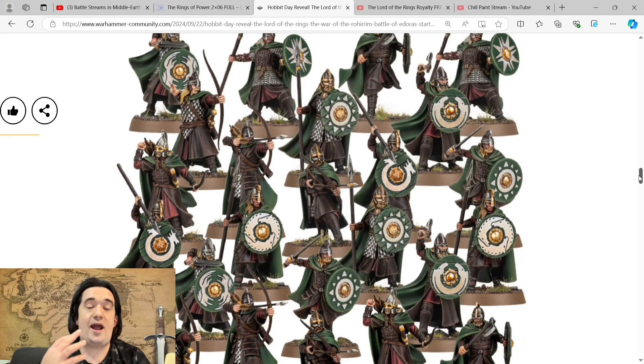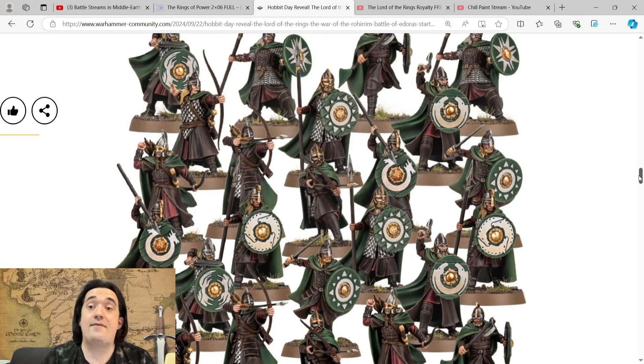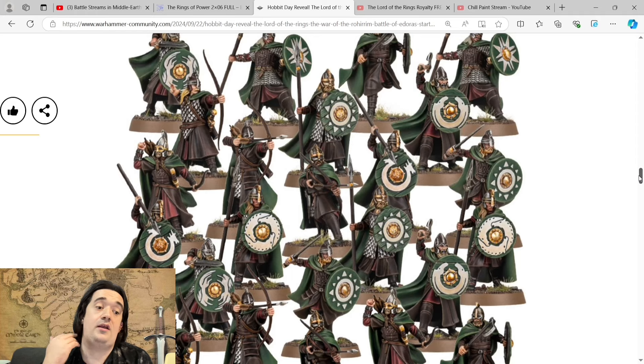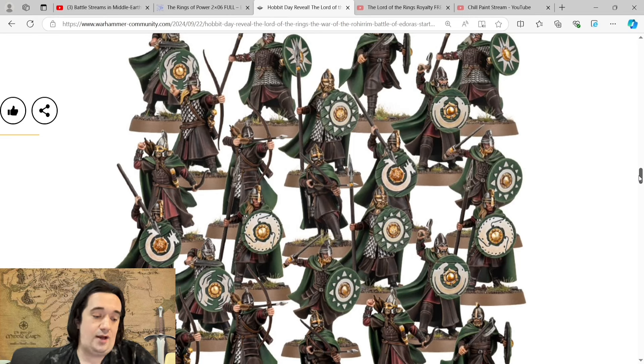They will fit alongside your old sculpts. Obviously they're going to look a lot better, but that doesn't mean they're going to be proportionately bigger. Some people have also asked about the base sizes — are they going to be increased to 28mm or even 32mm? They have not. All the foot models in the starter set will be on 25-millimetre bases, and all of the mounted models will be on 40-millimetre bases. That has come directly from GW and the official Warhammer channel. You can just see the amount of detail on these guys — I can't wait to paint them. I've got about 50 Warriors of Rohan and about 30 riders.